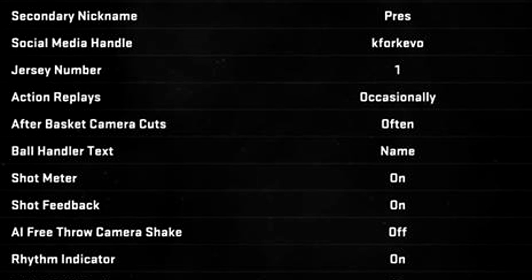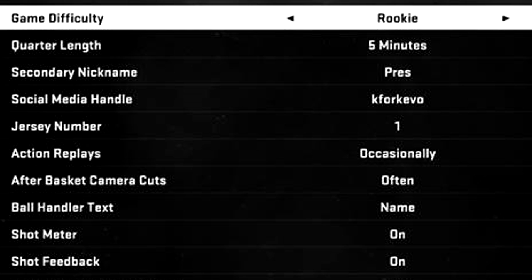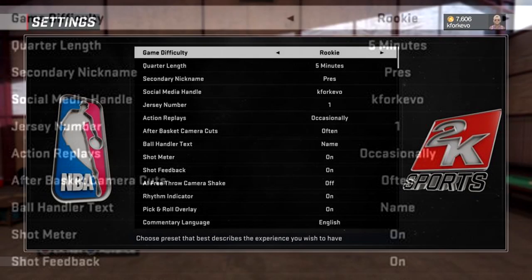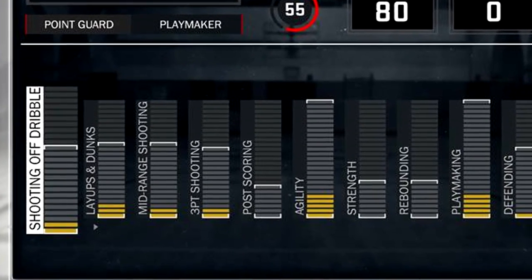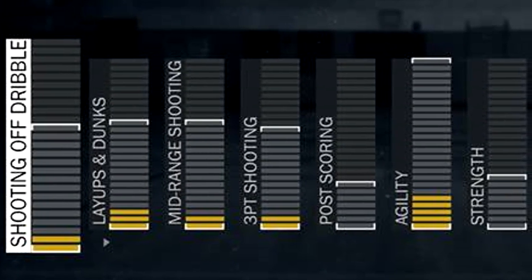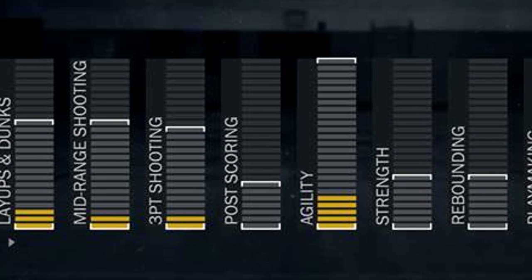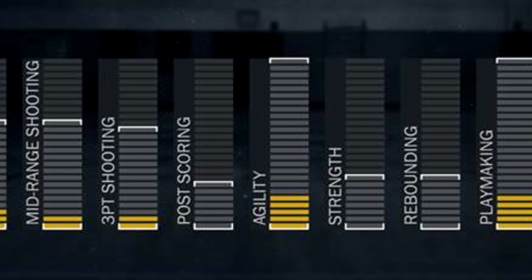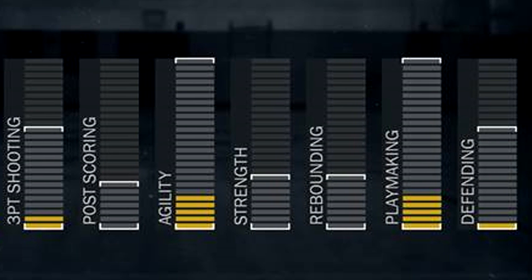Before you even play a single game, scroll down to your settings and make sure the difficulty is set to rookie. This will make it a lot easier to get that number one overall pick because if you don't put it on rookie, it's going to be virtually impossible. Once you have your difficulty set to rookie, if you have any VC before your first game, I advise you to slightly upgrade your player if you choose to. This could be done without upgrading a single attribute, and I'll show you later that I got this with a 55 overall player. The only plus side to upgrading is that it would be a little easier on offense and defense.